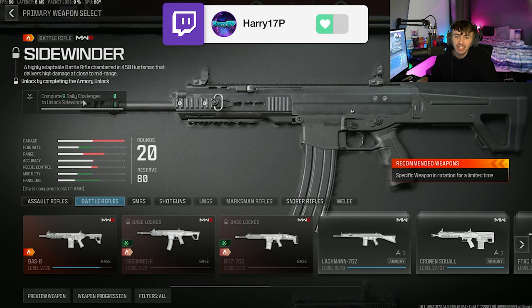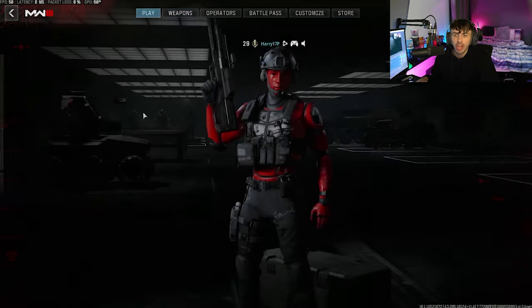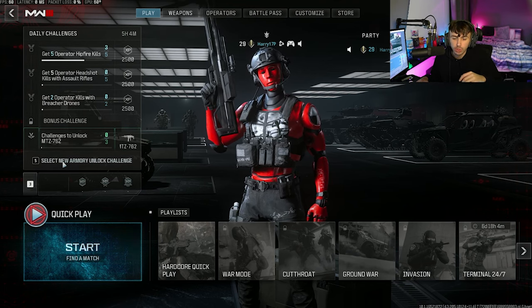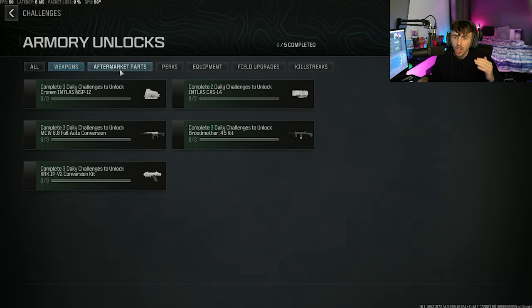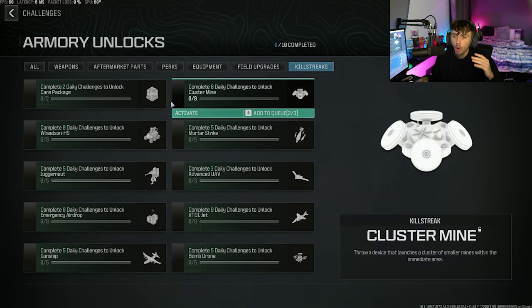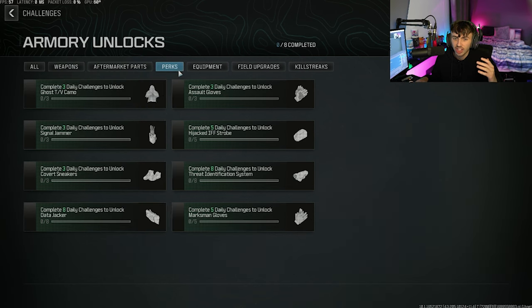As you can see underneath, it says complete eight daily challenges to unlock the Sidewinder. If you press Y or Triangle from the main menu, or press five on PC, you come to a section that says 'Select New Armory Unlock Challenge.' We now have a bunch of different weapons, aftermarket parts, perks, equipment, field upgrades, and killstreaks — all this different stuff is in armory unlocks. And they all say the same thing: complete an X amount of daily challenges to unlock that item.